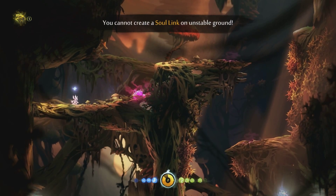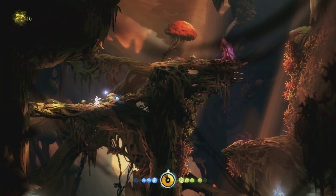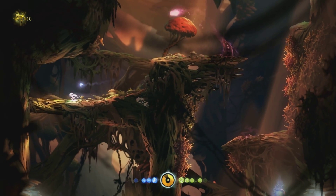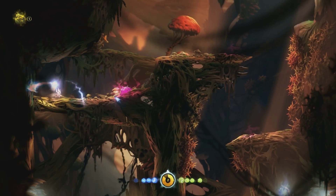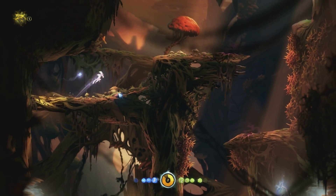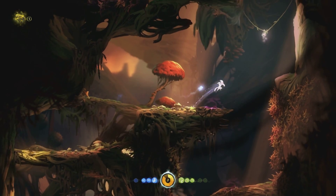Soul Link is ready. Save. On unstable ground, I cannot create Soul Link. Shoot me over here, mister. Over here. You're going in the wrong way, Dumbo. Over here. Okay, well never mind. Ow. Got me again. Two nil to you.